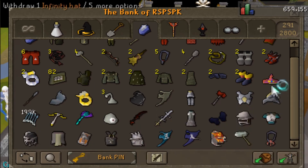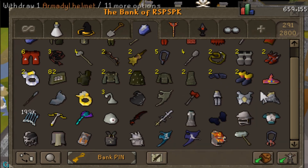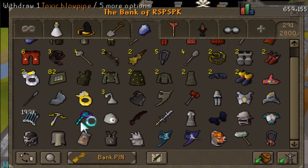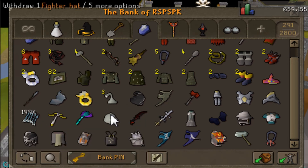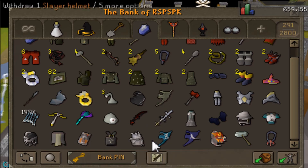Some random hybrid stuff that I never use, crystal halberd, a bunch of random junk. Now we got the max range setup. We got the dragon warhammer — I know this is really unorganized, I didn't even organize it prior to making this video. We got the onyx bolts, some more range gear, a fighter hat that I never use, berserker stole dagger, Saradomin godsword, the void set with every single helmet.